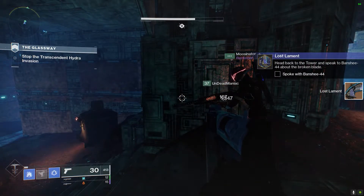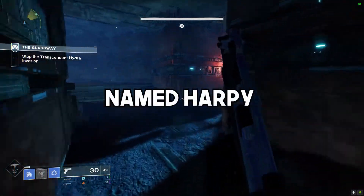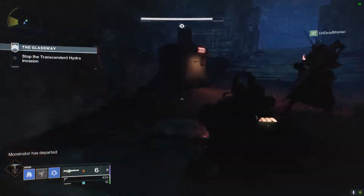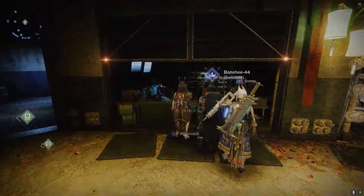Once you do that, you need to access the strike The Glassway and locate the blade pieces within. You need to locate the small Hydra that comes up alongside the other big Hydra, and once it drops the item it drops pretty quickly. You don't have to complete the entire strike — it moves on to the next step automatically. Then head back to the Tower and speak to Banshee 44 again.